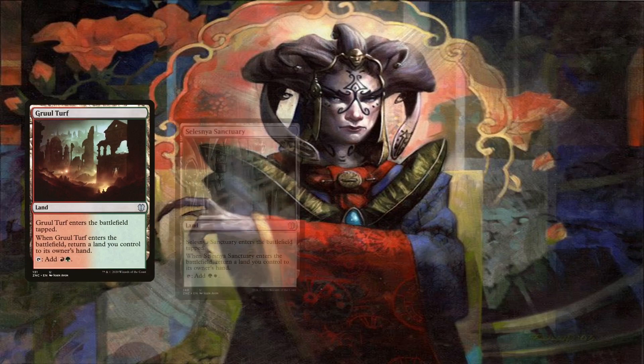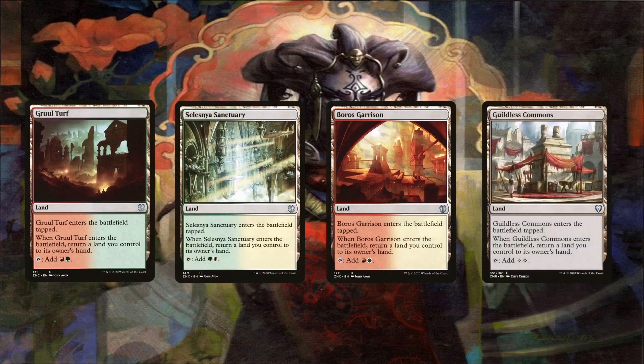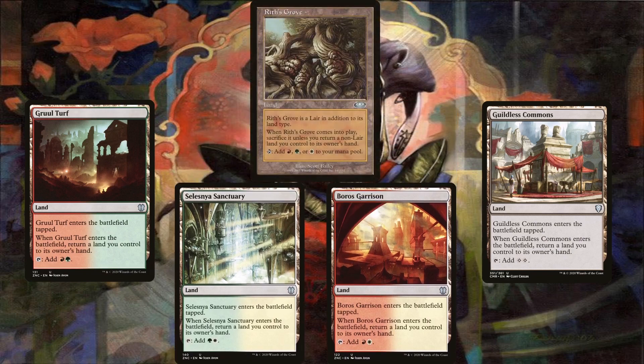Let's start with the Ravnica bounce lands. Each of these enters tapped, but that doesn't matter — what we care about is that when they enter, they return a land to our hand. Same goes for Rift's Grove. These lands might not be the best mana base for a lot of decks, but are amazing in landfall decks like this one and others like Akoum, Lagoon, Mystic, etc.